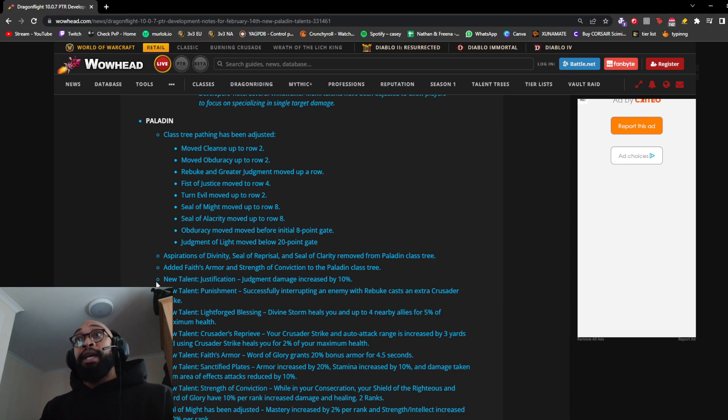New talent Justification: Judgment damage increased by 10% — a nice buff to Judgment and your Divine Toll judgments. New talent Punishment: successfully interrupting with Rebuke casts an extra Crusader Strike — free damage if you land your kicks. New talent Light-Forged Blessing: Divine Storm heals you and up to four nearby allies for 5% of your maximum health, helping Ret with survivability. New talent Crusader's Reprieve: Crusader Strike and auto-attack range increased by 3 yards, and using Crusader Strike heals you for 2% of your maximum health — helping Ret reach targets slightly out of melee range.